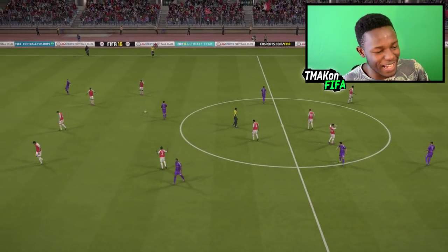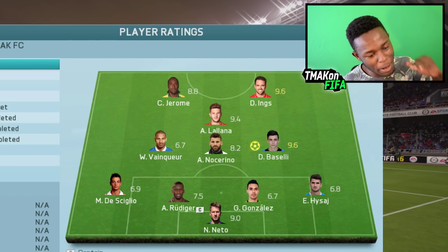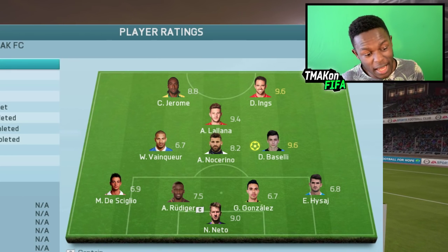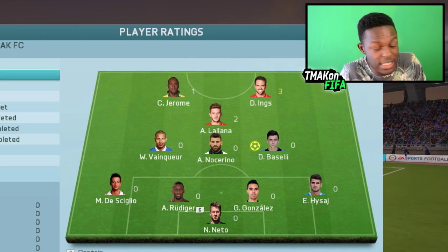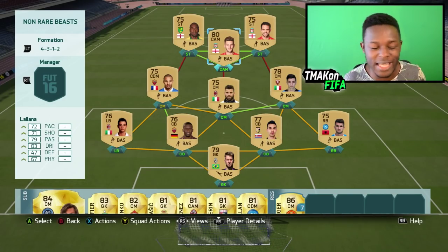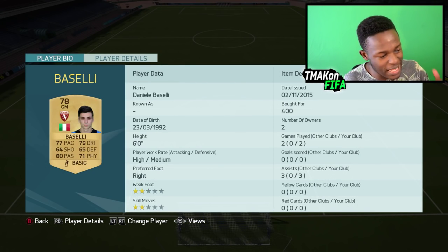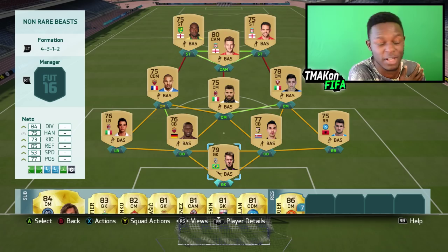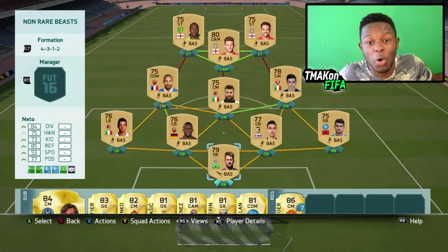I hope I showed you how OP this team is. Man of the match was my centre midfielder — actually it was Sal, who plays in Serie A and only cost me about 400 coins. Ings had a 9.6 rating and got a hat trick with 3 goals. Jerome got 1, and Lallana 2. The team overall just played well. Here is the team once again for anyone looking to build it. Most of these players are really cheap — 5k coins isn't going to be hard to get, and if you can build a team like this with that, there's no reason why you shouldn't.